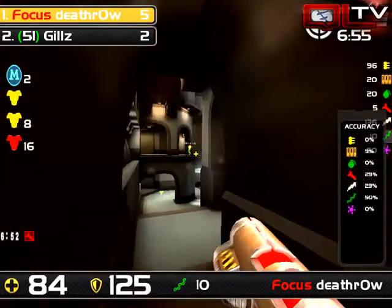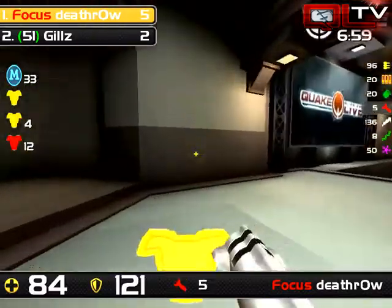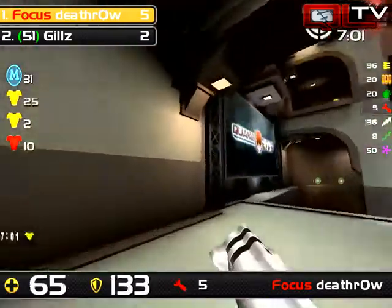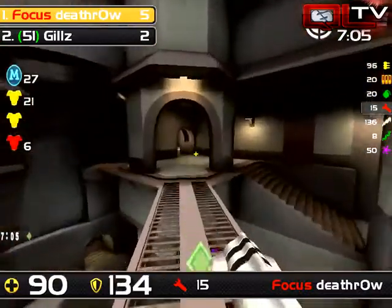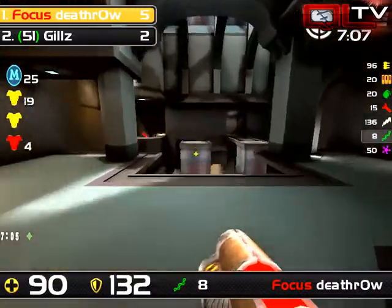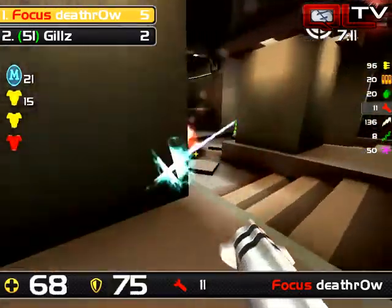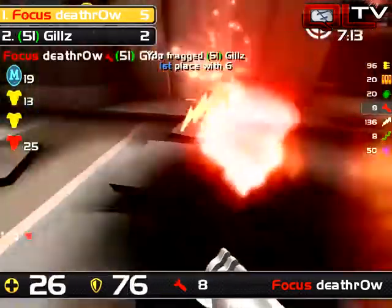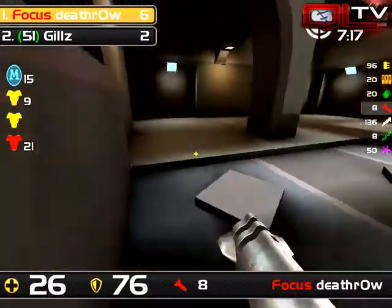Death Row is going to do a little bit of damage and look for an exit. Three seconds to mega — Death Row is going to get a poor entrance to it, ending up doing no damage and going straight in for that. He did a little bit of back-pedal but just not quite enough. There's something else really significant to call out — Gills apparently dropped the LG down there.